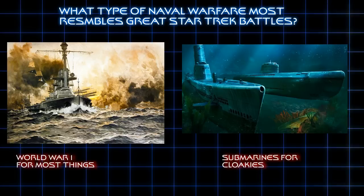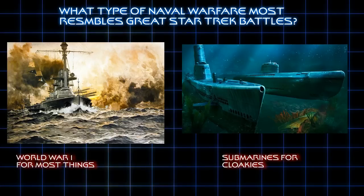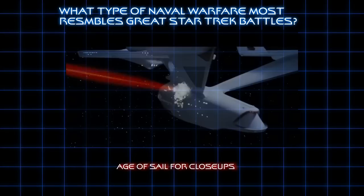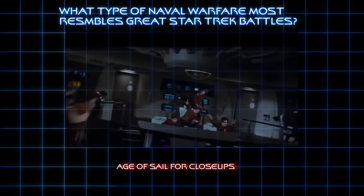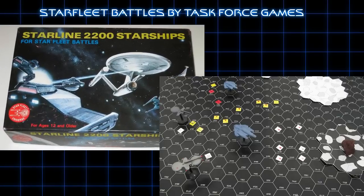For naval warfare inspiration, here is my conclusion: for your generic Star Trek battle, World War I surface engagements are pretty good to go to. For battles in a nebula or with cloaked ships, submarine warfare — even in the modern era — works pretty well, as long as you don't overdo it. And if Star Trek ships find themselves fighting up close in visual range, consider what naval battles in the Age of Sail were like.